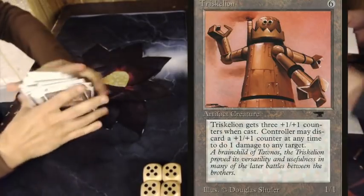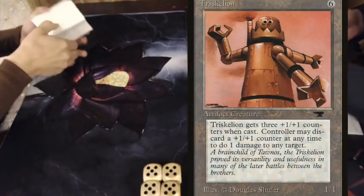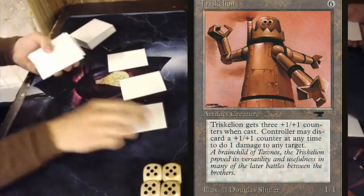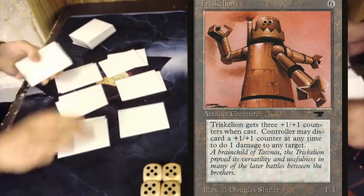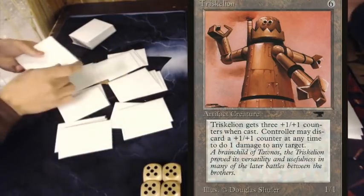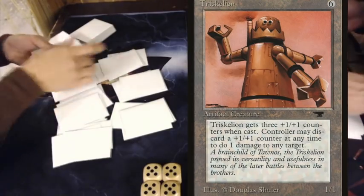With Triskelion you pay 6 mana and you get a 1-1. But that 1-1 has three +1/+1 counters on it and you can take each of them off to deal 1 damage to any target. This is a very strong card and it's the most played artifact creature in old school. You'll see it around in a lot of games on the channel and in a lot of decks.